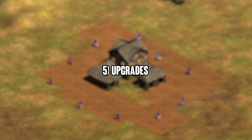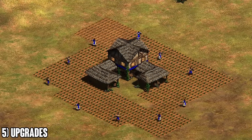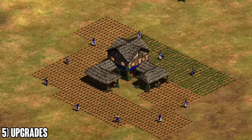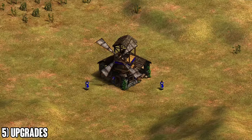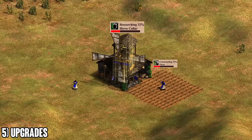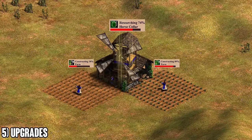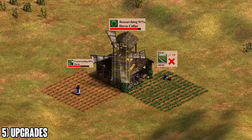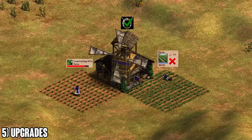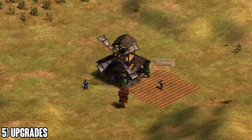At number five, a lot of you guys might already know this but it's really essential to understand: you can place a farm and start building it while any of the farm upgrades are being researched in your mill, because the upgrade only affects farms that are fully built. Just make sure you finish the upgrade before the farm reaches 100% completion — if you do this, the farm will have the extra food.